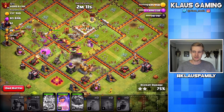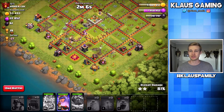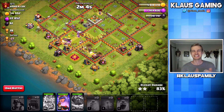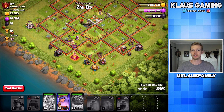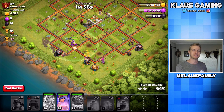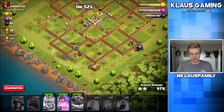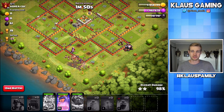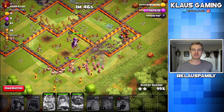There you go, guys — the Queen is going to pull the three-star off without even needing to use her ability. I love it. The loot is amazing, and with a three-star, that's going to give us another star bonus. That's going to help a lot in getting all five builders used. I don't think I'm going to have enough loot to get all five builders going, but I'm just going to try. Let's pop that Queen's ability. Oh, I just remembered!